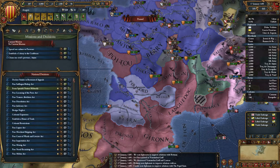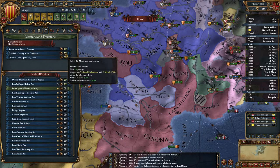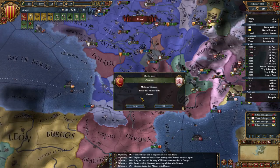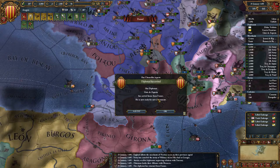Missions: claim my rival's province. Maybe in a bit. Establish a colony in the Caribbean — I'll do that in a bit as well. Need to finish my current colonies. The Ottomans broke their alliance with Morocco — maybe a good thing.